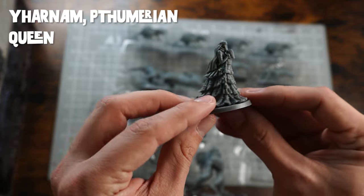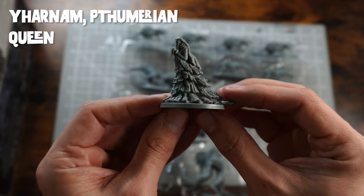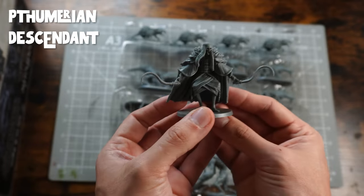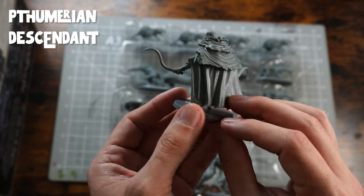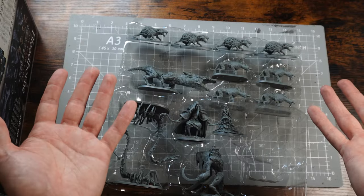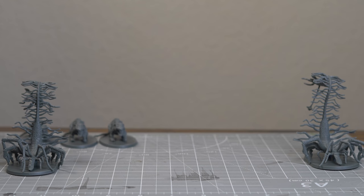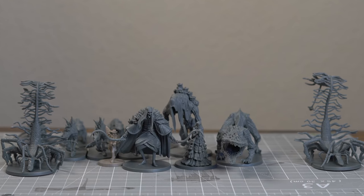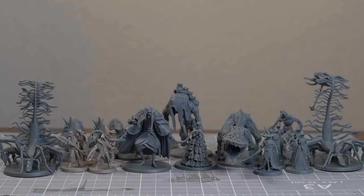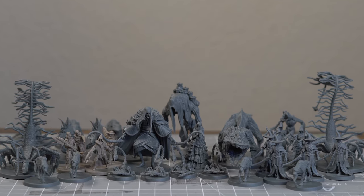We have the bloody mama herself - it is Yharnam Thumerian Queen. And we have the one that we're painting today - it is the Thumerian descendant, the double sickle crazy dude. And yeah, that is all the minis that come with the Chalice Dungeon expansion. Let's just line them up so you can see everything - there are a lot of minis in this one. It is a pretty big expansion and well worth buying if you're looking to expand your board game.